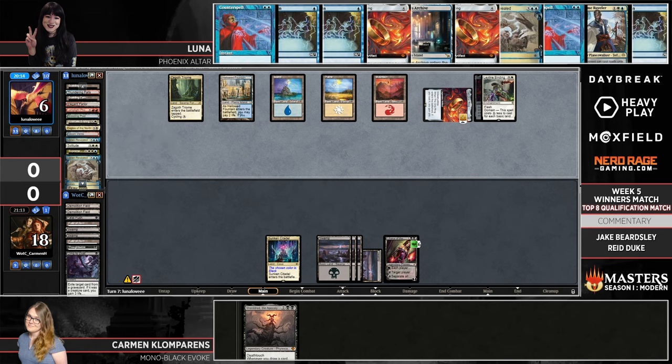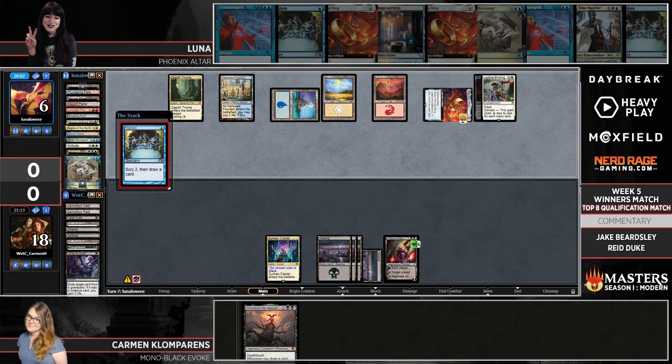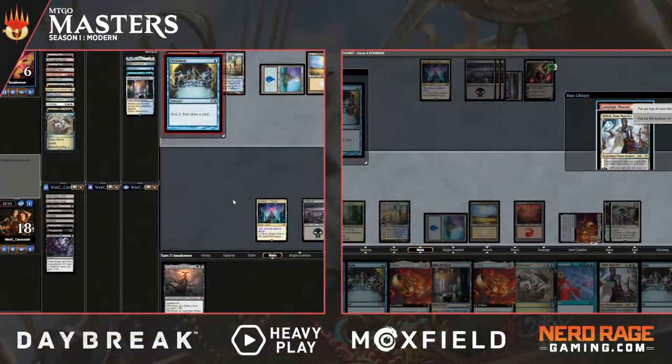Luna is pretty short on life — only six to work with. She's also heavily incentivized to find a spot to deploy one of those other rings to mitigate some of that life loss and reset those burden counters. This Liliana isn't really giving her a great window to do that. The Liliana minus six does target, so if Luna has a few turns of protection from everything, that's actually a little bit of breathing room — so there are a few different incentives to just spending four mana on a One Ring this turn.